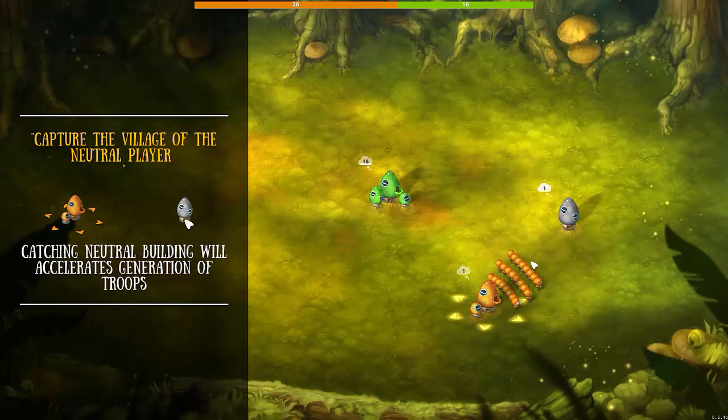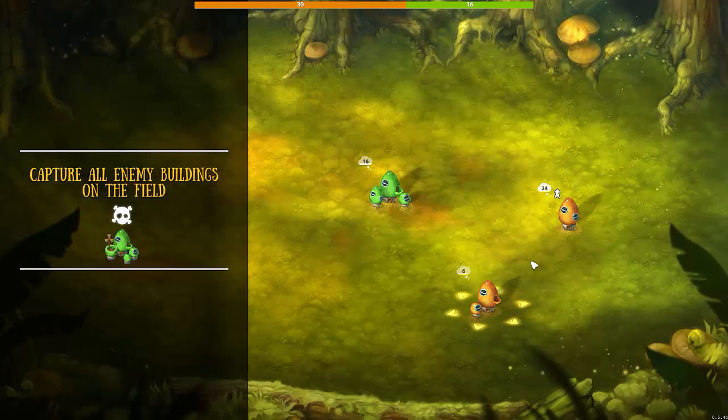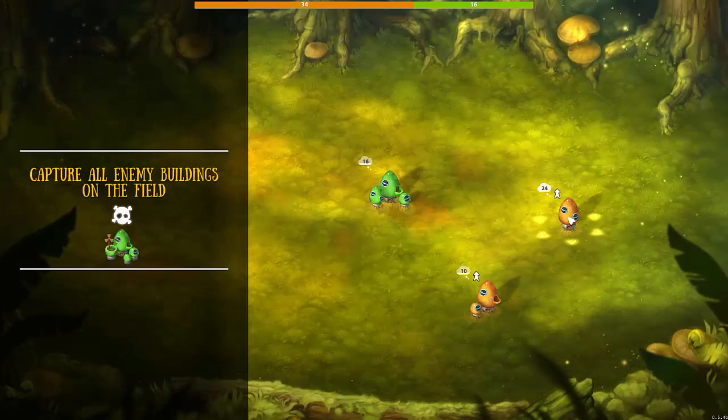There's only one guy in there, so we didn't really need to send all of our guys, but they haven't gotten to the point where we can pick the percentage yet. Capture all enemy buildings on the field. Drag and drop, guys — drag it, send everything you got.